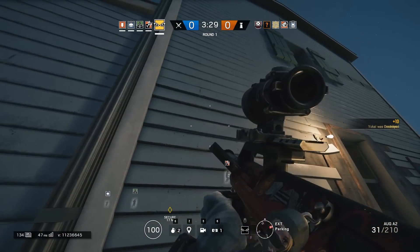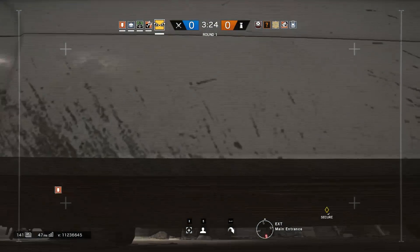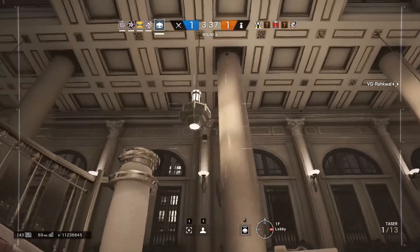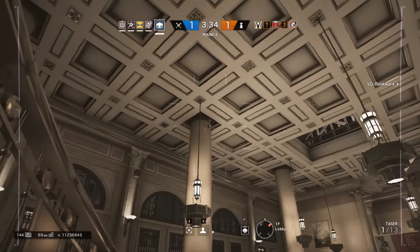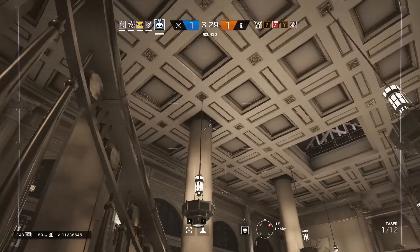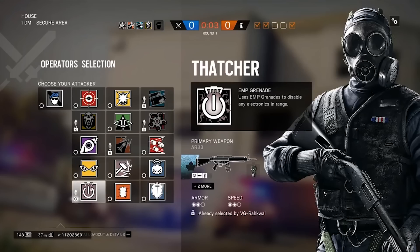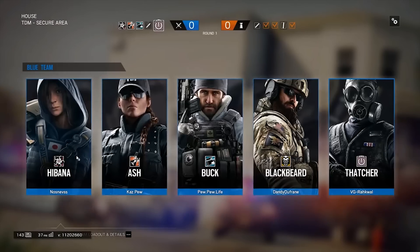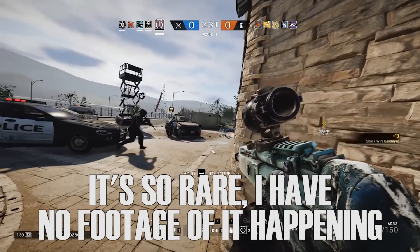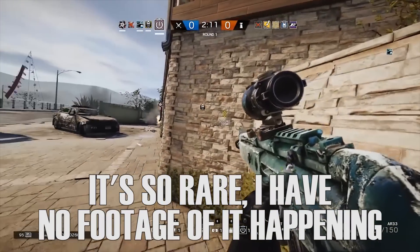In situations where you know the enemy is going to be running IQ a lot, perhaps you might want to run someone else besides Valkyrie, as IQ is pretty much going to cancel you out and make your kit irrelevant. On top of that, Twitch and Thatcher are also direct counters to Valkyrie. Twitch drone can shock the cameras and destroy them; however, most of the time the Twitch drone isn't able to reach where Valkyrie cameras have been placed, as a lot of Valkyrie players place cameras really far up high and Twitch drone does not have the range. Thatcher's EMP grenades destroy all electronic gadgets including Valkyrie cameras, though it should be a rare occurrence as Valkyrie cameras are not normally placed next to reinforced walls where Thatcher would throw his grenades.